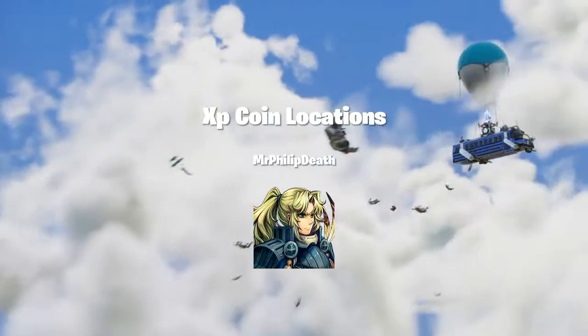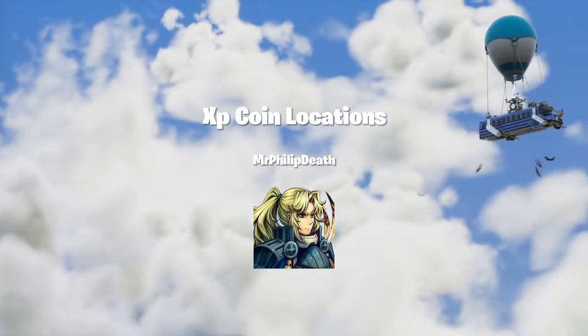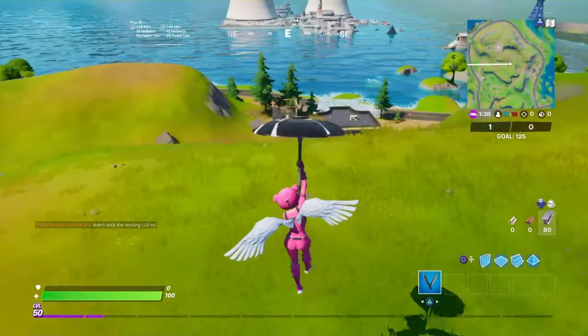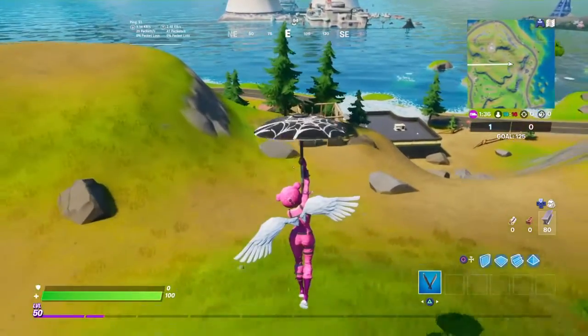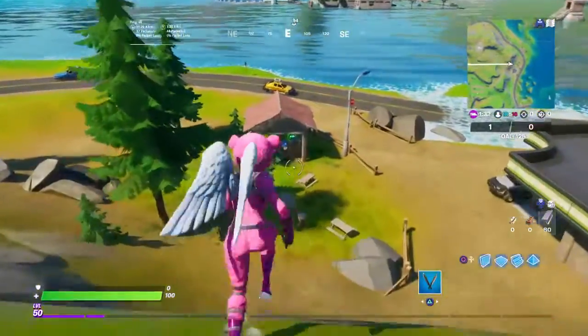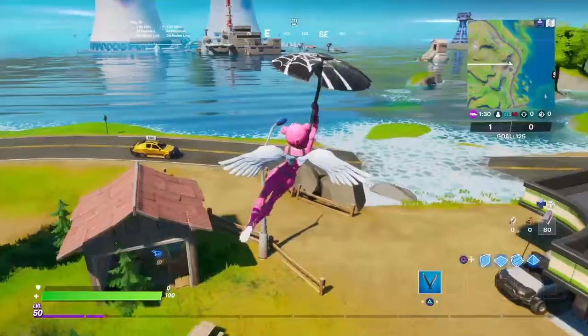G'day guys and girls, welcome back with Mr. Philip Depp, and today I'll be talking about the XP coin locations for this week. The first one is located down the hill from the Radio Tower, across from Steamy Stacks, next to the Petrol Station — inside the hut we have a green coin.